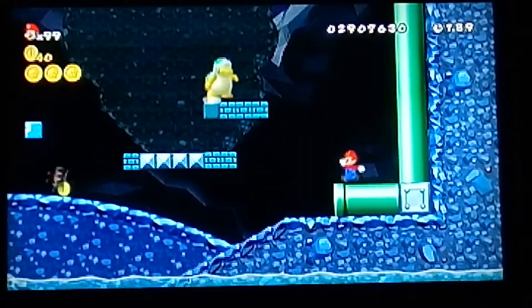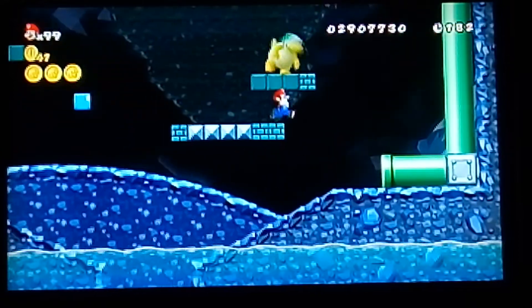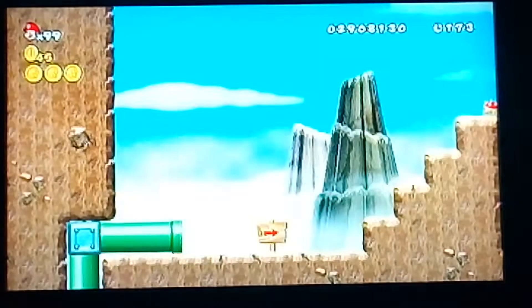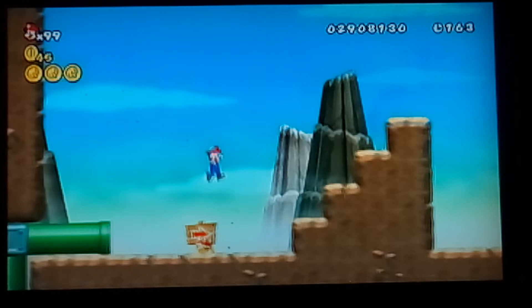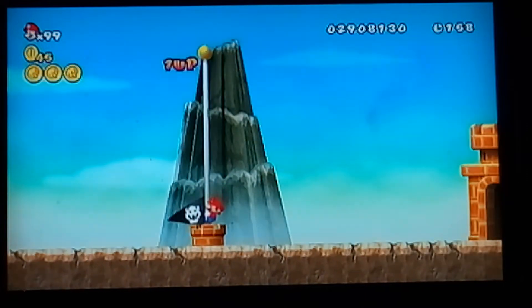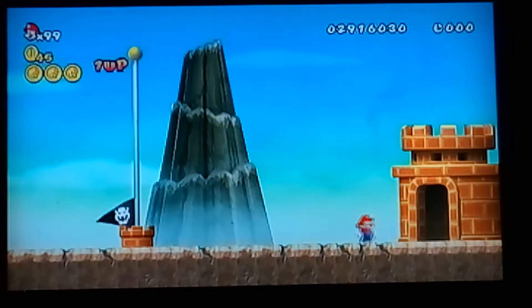I could have sworn I hit him with that block. It doesn't matter — we can just leave now. When it's hard to jump over a spiny. That's it for World 6-2. Let's go back over to the right where those pipes are for World 6-3.